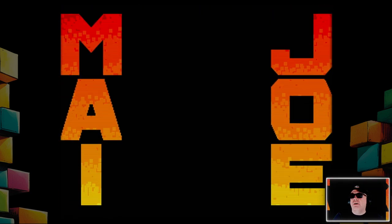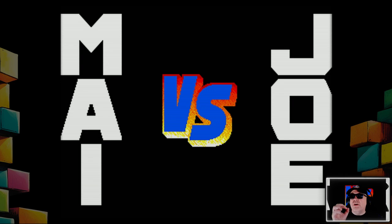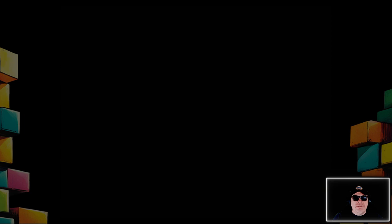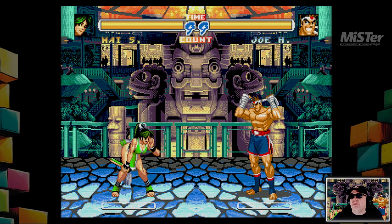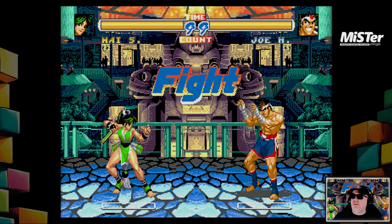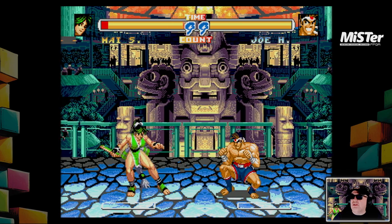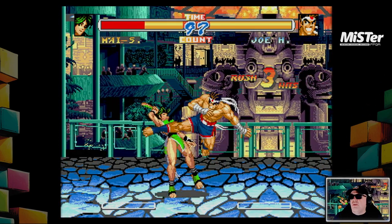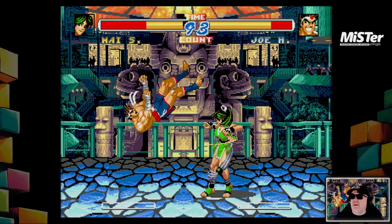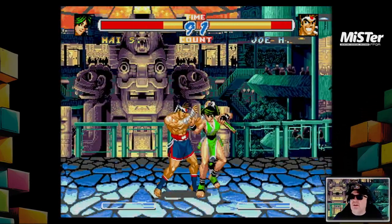May is fighting Joe. Look at her up there and look at him up there — hello Joe, hello May. She's in green, fair enough. Fight! The sprites are rather big and chunky — regardless of my appalling ability so far, look at the size of those sprites.